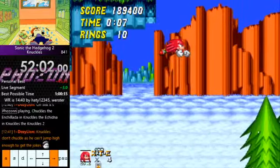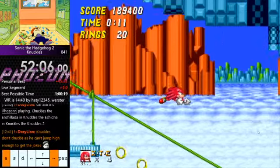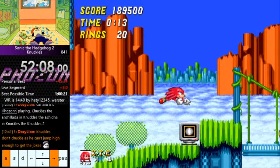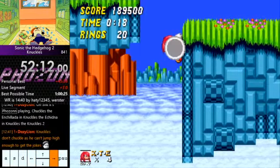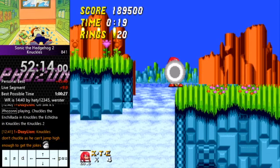Jump, super glide, land on this, spin dash, jump, glide. You want your head to be touching this roof hopefully. Then once we're here, stop gliding, land on here. Jump off of here and do another super glide off that box and then you'll grab onto this wall. Climb up to the top of this wall and then our paths converge.